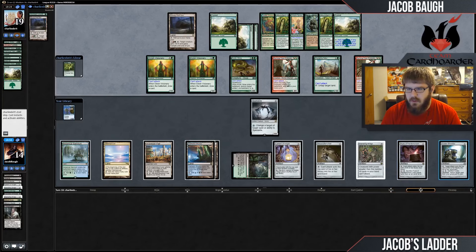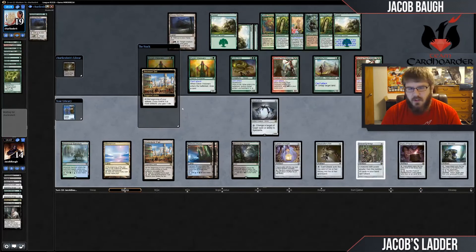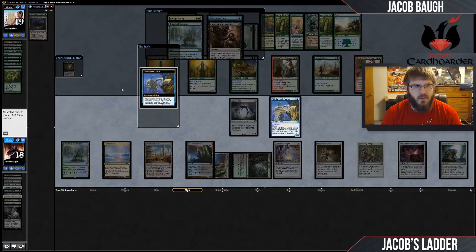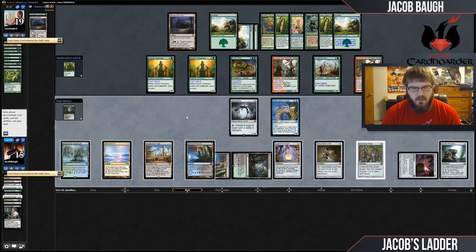So they're not casting their Emrakul — I'll go to Shredder them. Chookabog — let's put this thing on top of the library for now because I want to draw this Crane. Play the Crane, find nothing. Let's go ahead and Pyxis that Bog.